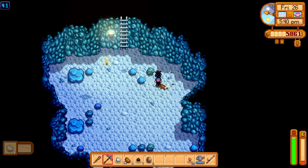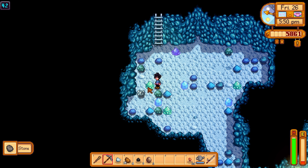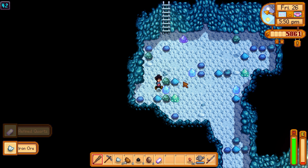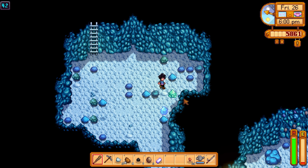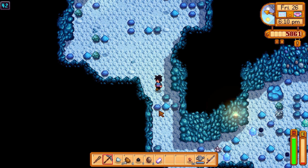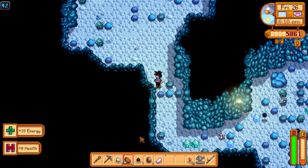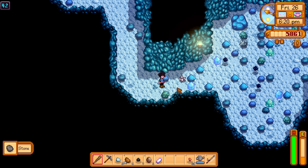Oh man, that hurts my heart. What's that — refined quartz? Does this drop those occasionally? That's crazy. All right, there are little death sprites! Let's go get them. There's a ring you can get that increases the amount of coal they drop, so I'm hoping — I think it's just by killing them but I could be completely wrong.